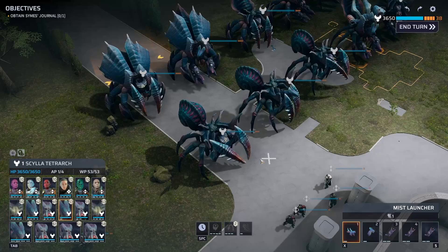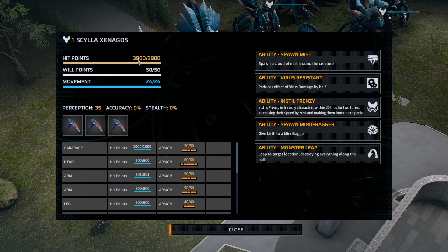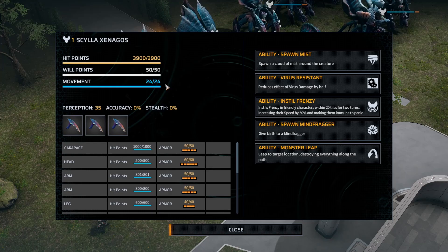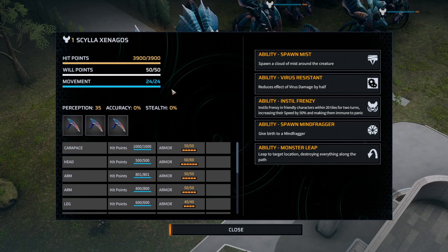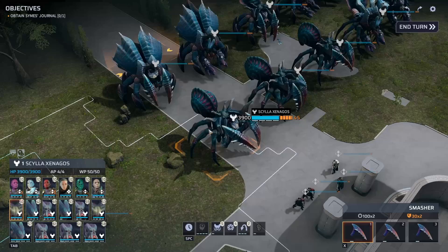Looking at the stats on these things: hit points range from 3,200 for the weakest up to 4,800 for the strongest. Will points vary from 42 up to 66. Movement varies from 22 up to 30, depending on which one you're looking at. So these guys have a lot of will points, a ton of hit points — they're bullet sponges with armor to back it up. The slowest one at 22 movement is faster than most of your soldiers, so they can cover a lot of distance across the map.